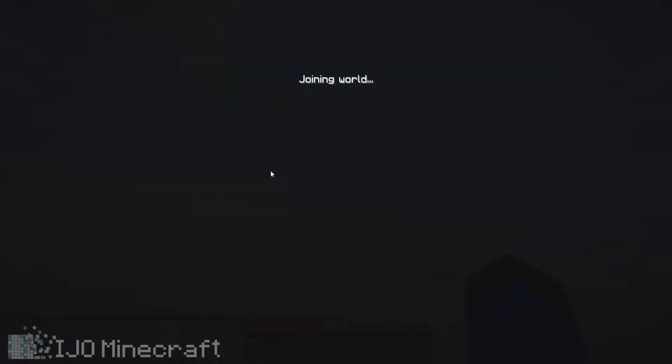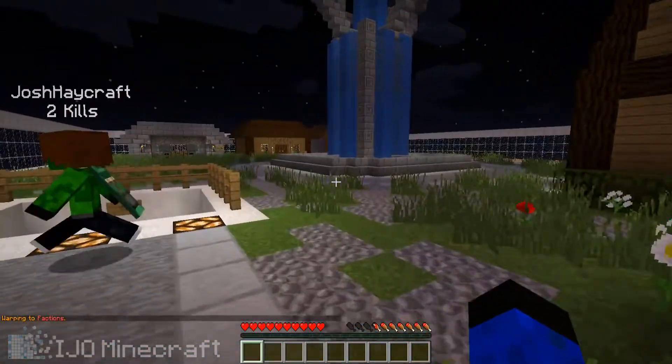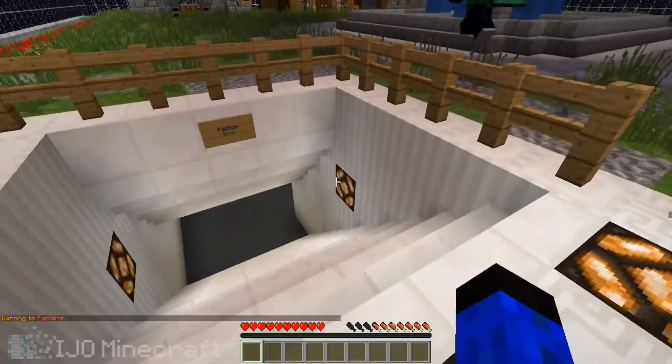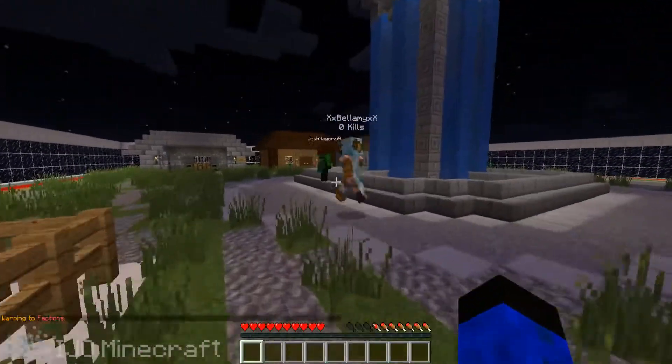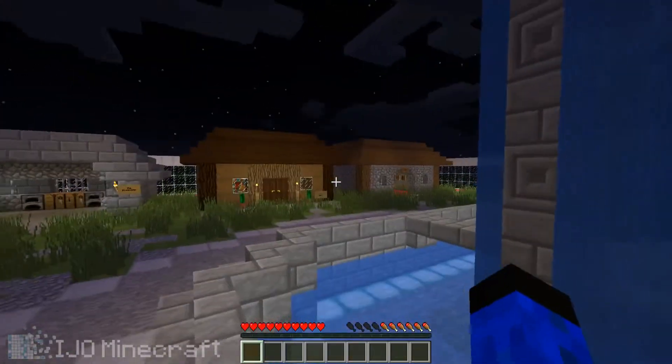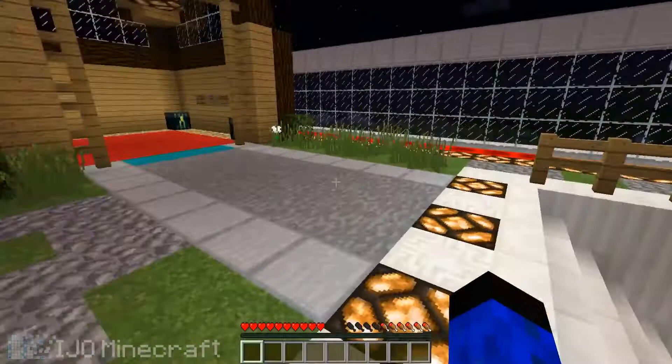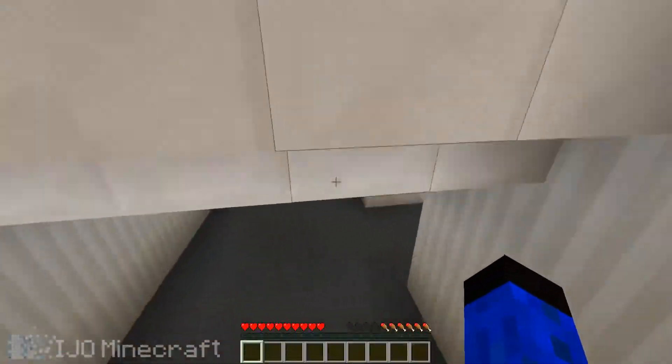Okay, there you guys are. So we have this nice spawn area where you can't get attacked. We have some shops — an enchanting room right there, a redstone shop, and a lot of building shops down here. You got all the blocks, some diamonds and emeralds and stuff like that.